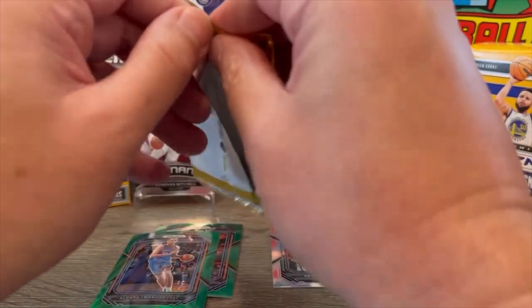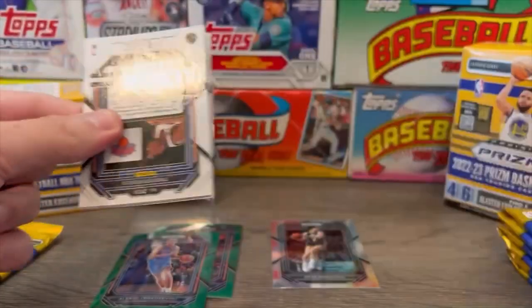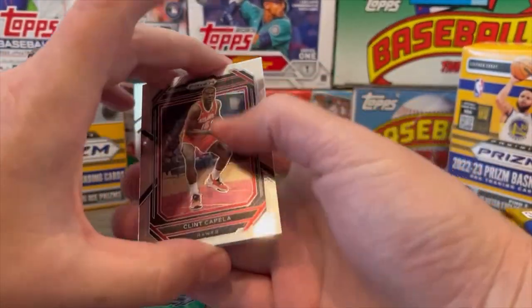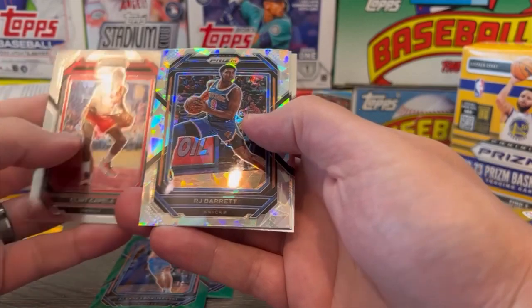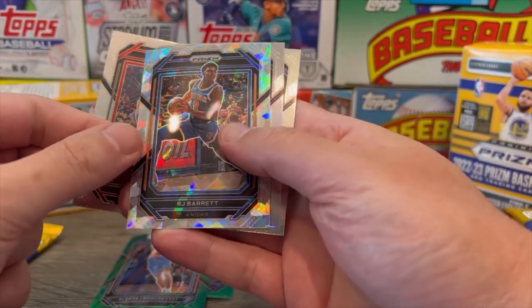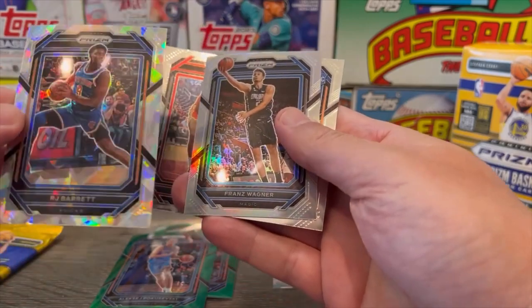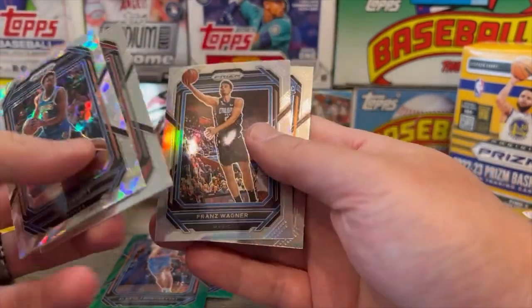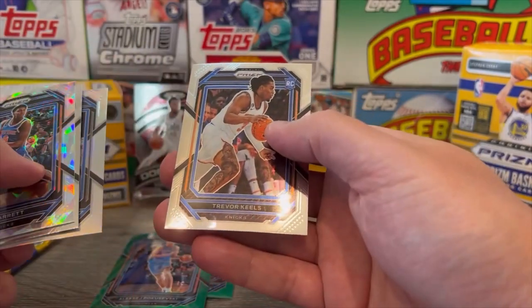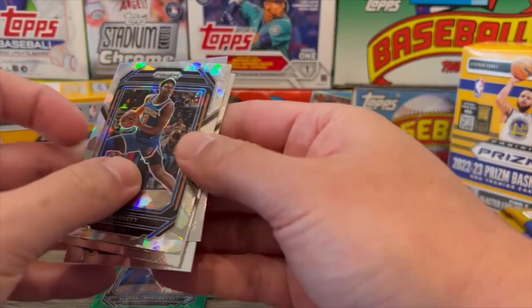Next pack. Clint Capela. RJ Barrett. I'm wondering — this must be the Ice Prisms, and I've probably passed a couple. Franz Wagner. And Trevor Keels' rookie card of the New York Knicks.